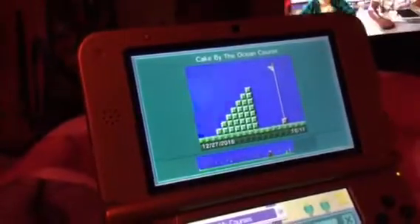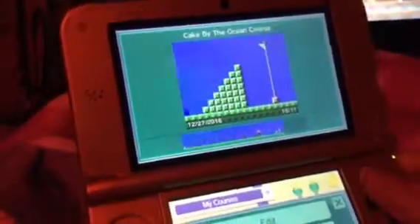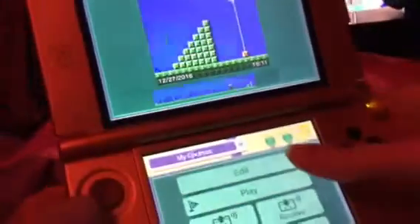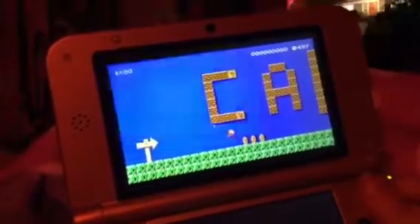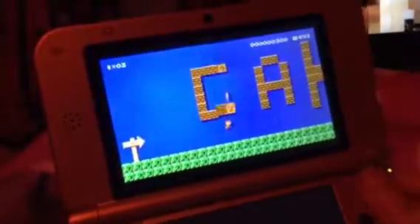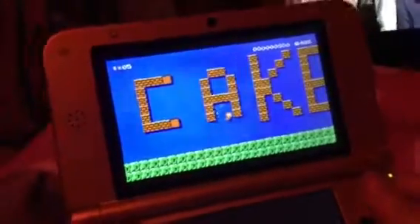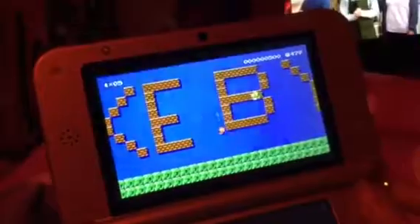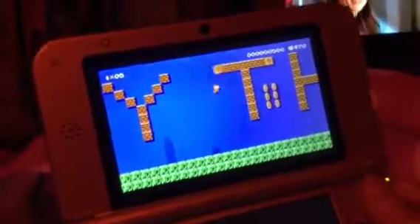This is called Cake by the Ocean. You guys know that song, Cake by the Ocean, from DNCE. That's how I designed this course — I said, you know what, how about I make a Cake by the Ocean course? Just go ahead and play this course. This one I just made the Ocean themed, and I just wrote it in brick boxes, 'Cake by the Ocean', and I just put question blocks in front of the sea. There are all the fishes right here that I recently put in. I just wrote Cake by the Ocean on the bricks and question blocks.